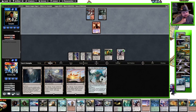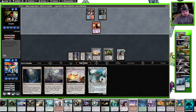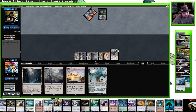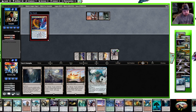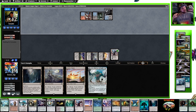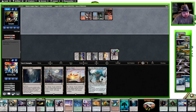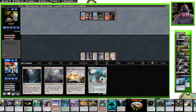They wanted to try and bait us into not leaving that Blast Zone. Interesting choice. The question will be: will they tap out here? And an Unholy Heat — alright, but they do tap out, which is really nice for us.